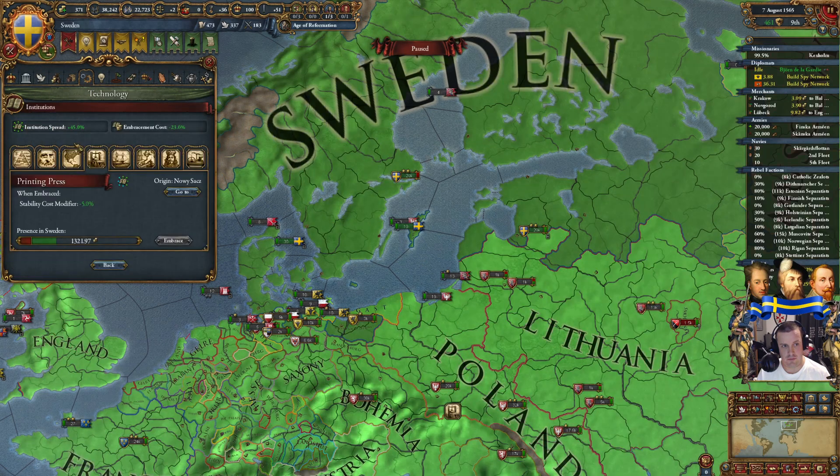Poland is starting to rethink the alliance decision with us right now. Institutions spread in true faith provinces — I think I want that. It's also time to end the episode. After this war we'll consolidate with Muscovy, Kazan — Lithuania is now our enemy, they're hating our guts, allied with Münster. Let's send the diplomat into Muscovy as well, and then we can end the episode.